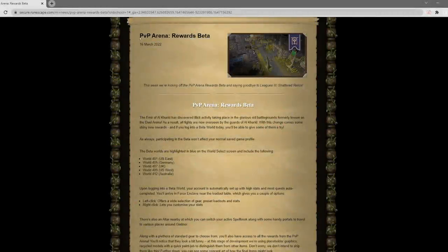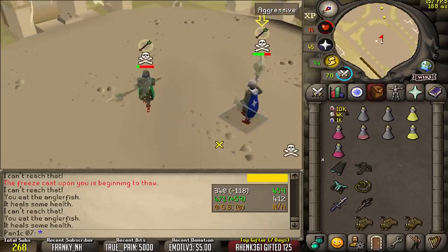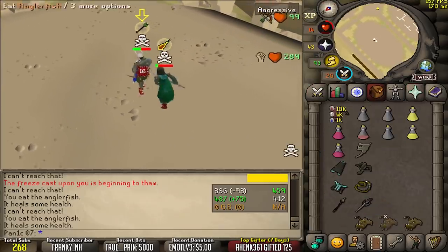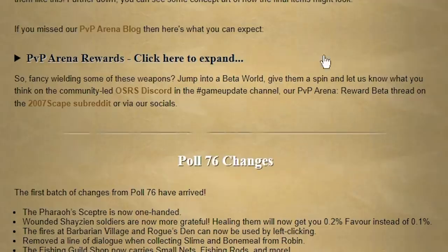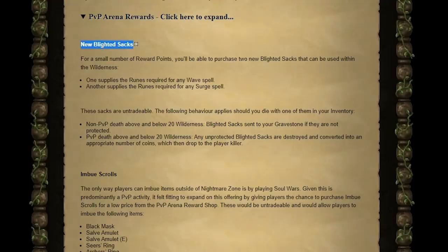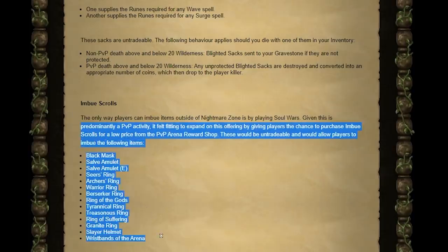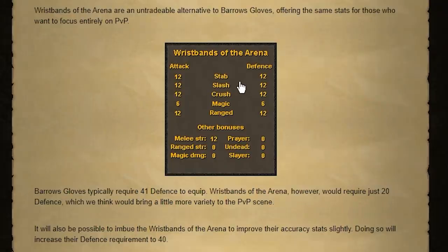Yesterday there was a new update: the PVP arena rewards beta. The PVP arena is coming in a few months, hopefully, and it's going to be like an NH20 thing that replaces the dual arena. From this you can get some PVP arena rewards - we've got some new blighted sacks, imbued scrolls. That is so freaking good. I cannot explain how annoying it is getting imbued rings from Nightmare Zone. I wanted to add it to LMS - I think that would have been a great place for it, but the fact that they're adding it to this new dual arena is pretty good.